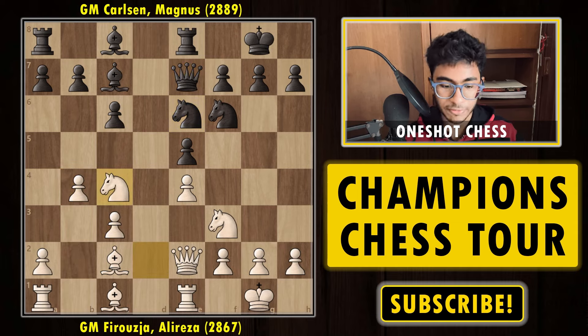And now knight to c4. The idea is to put the knight on e3 via f1, or to c4, but c4 is a square that actually covers the center as well. So compared to f1, c4 is a much better square.